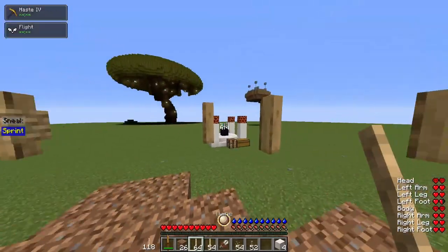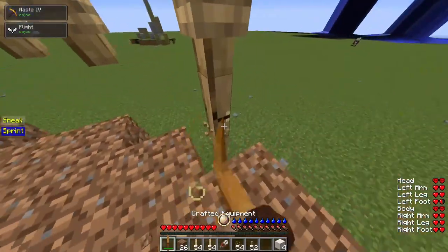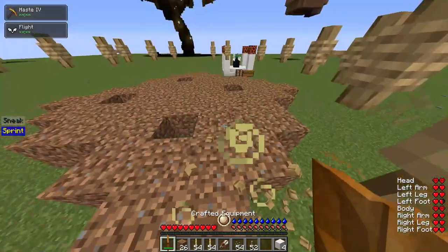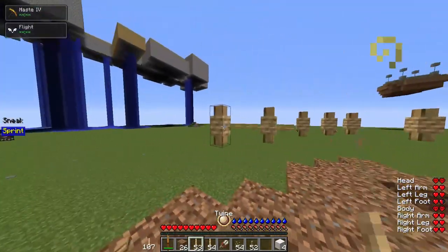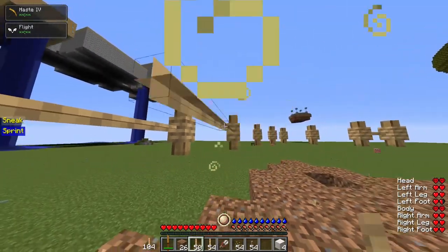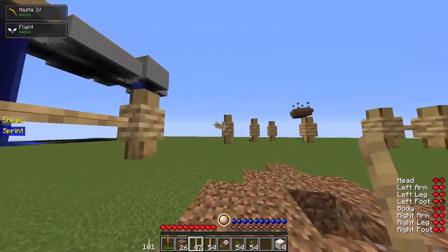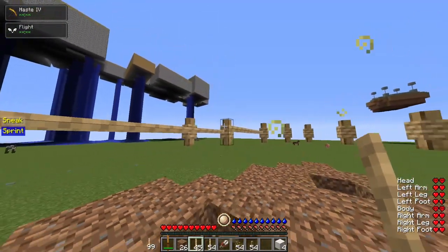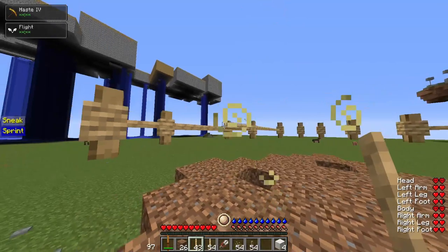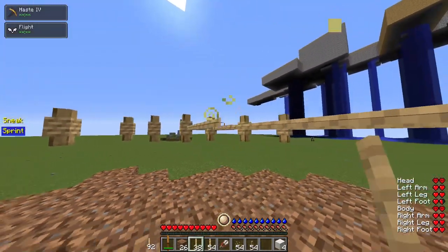Now we can kind of connect it with string. First we put string on each thing. When you shift and hold right click, you can't mess up — it doesn't let you mess up. The trellis line doesn't break. Makes it much easier.